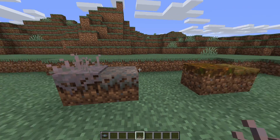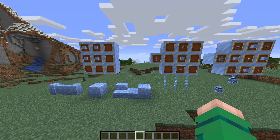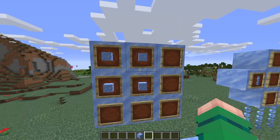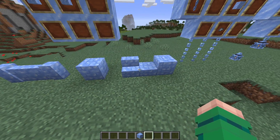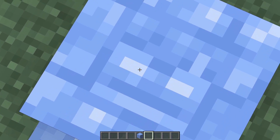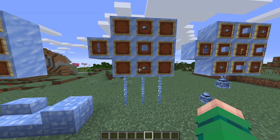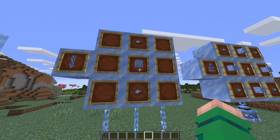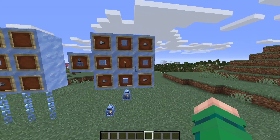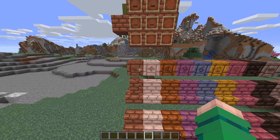There are also some new blocks — ice bricks crafted with four packed ice, plus stairs, slabs, and chiseled variants with a stray face on the chiseled one, and walls too. There are ice chains crafted with packed ice and two iron nuggets, and an ice lantern crafted with four iron nuggets, four packed ice, and a torch in the middle.